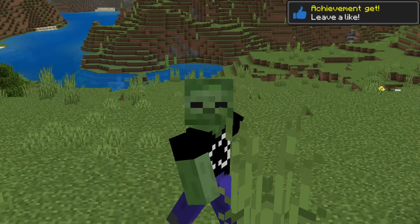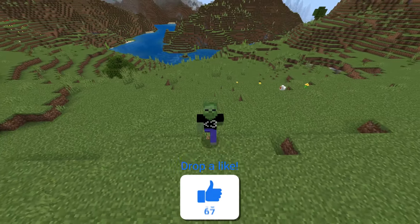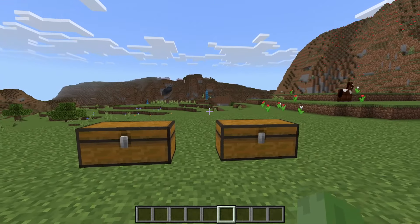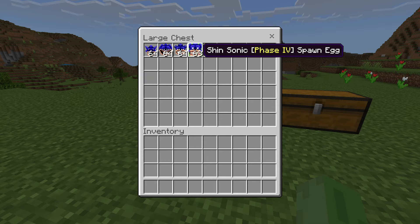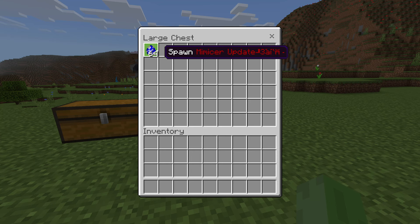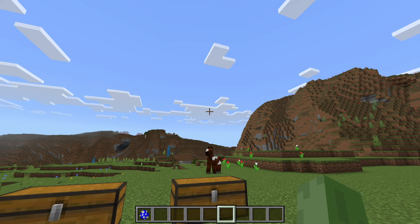Welcome back to another Minecraft video! Today we have another mob battle competition — the legendary new Shin Sonic addon up against the legendary Mimicker addon. This is actually kind of crazy because look at the spawn egg — the text moves like crazy, kind of like glitchy text, so I'm excited to see how this goes.